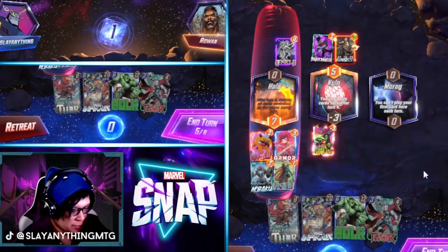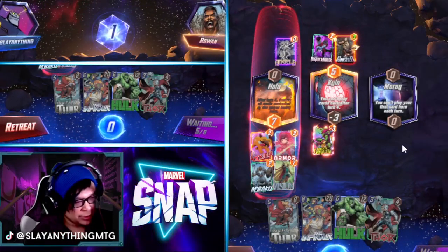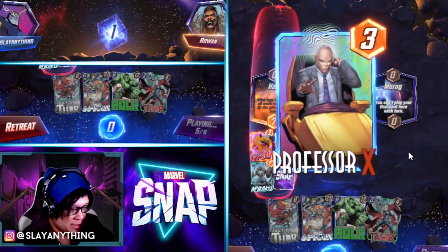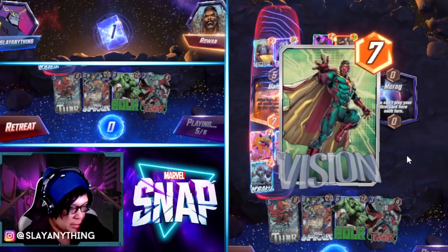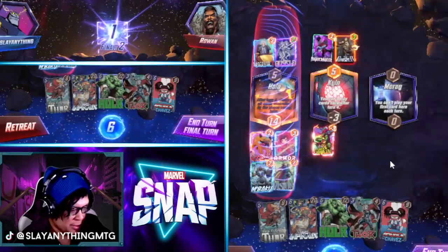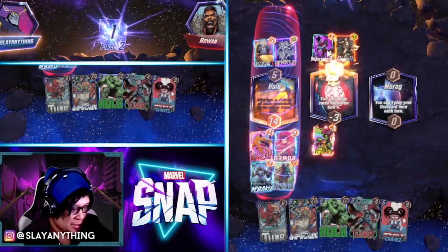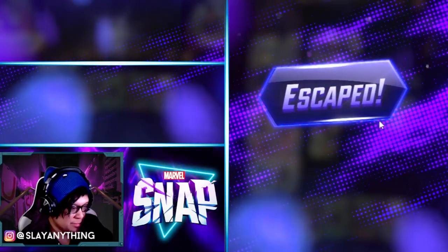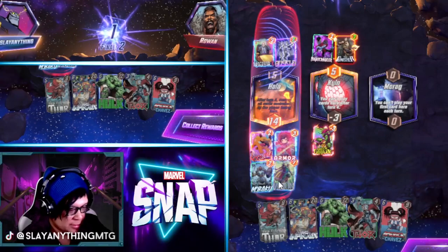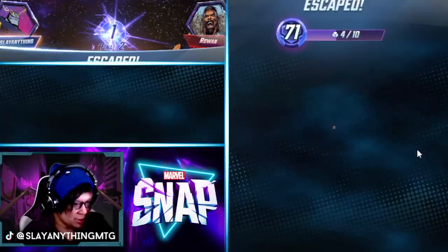One thing we can do is play Vision and hopefully draw back into Vision, then move Vision over to one of these two lanes — that's really our biggest option. But we can't play anything and we can't move. GG Rowan, they figured it out. Professor X definitely locked us out here so GG opponent.